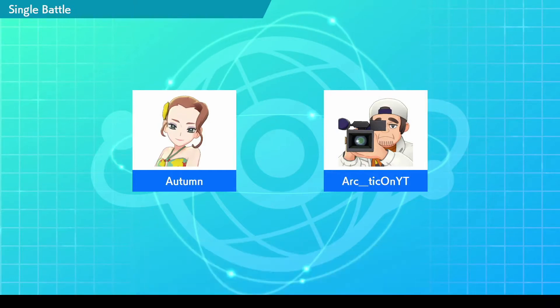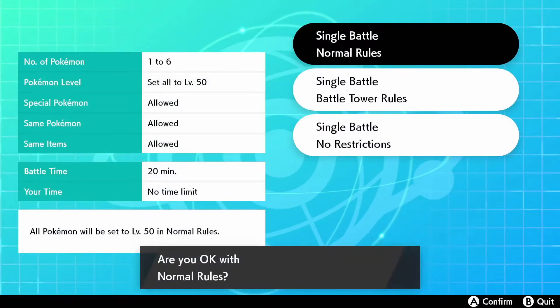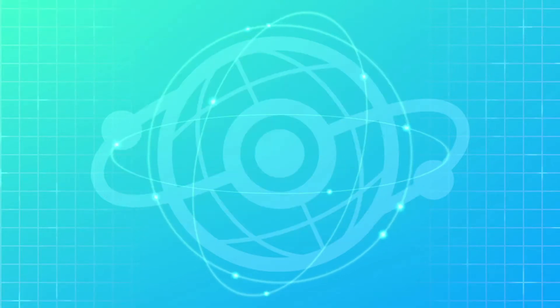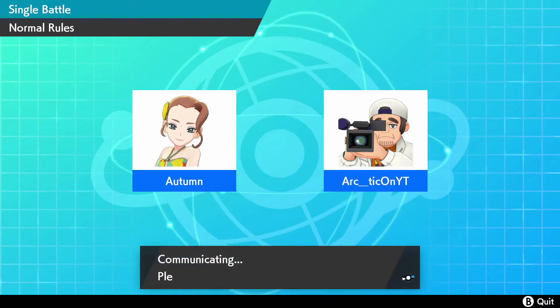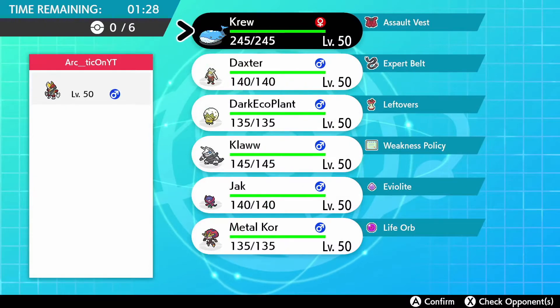Arctic on YouTube — okay, so we're battling a YouTuber I guess. I'll go with normal rules because I don't mind if somebody brings the same items. I've had so many disconnects with that previous team I used, it was insane — either won by a hair or by them disconnecting. I also have a funny Wi-Fi battle up today called 'Machamp Causes Disconnects,' and it's true.